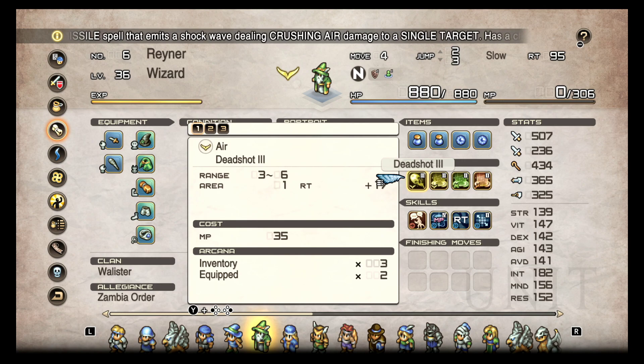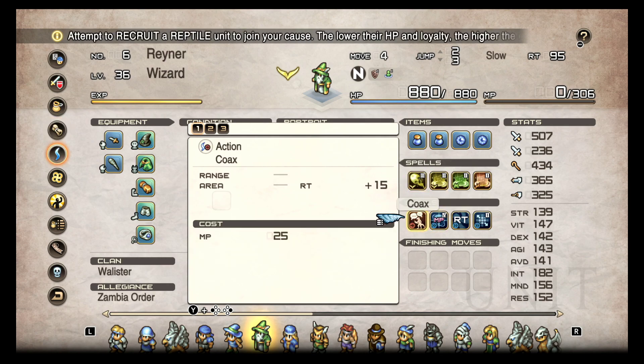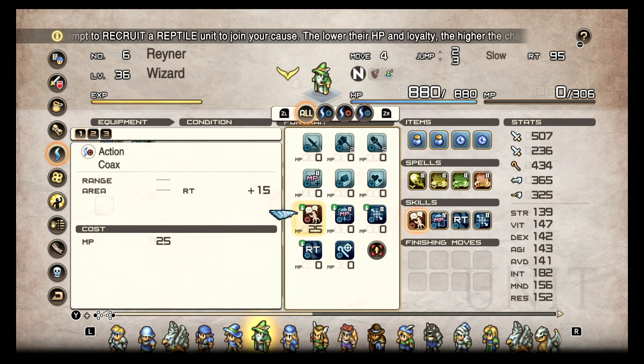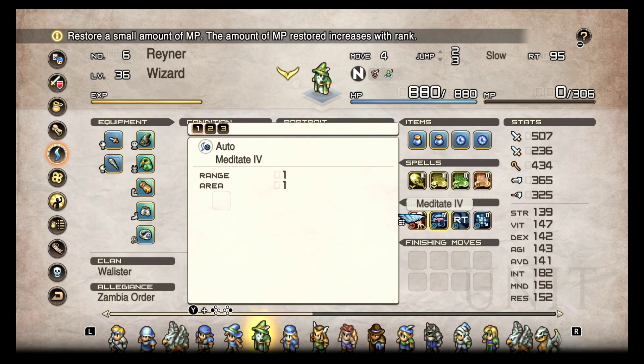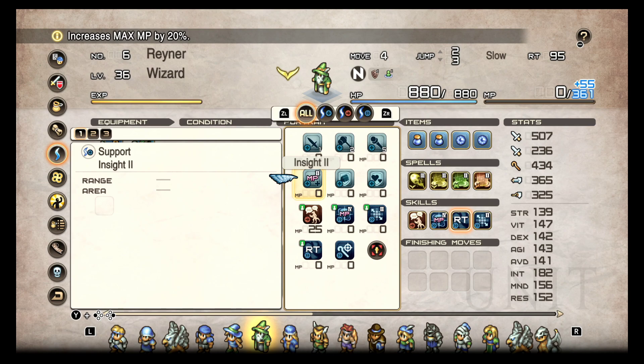And then Deadshot, just because for single target it's a Tier 3, and you never know — there might just be only one unit and you want to do more damage. Now, you don't need Cokes; that's just because I was trying to recruit lizard people. Meditate is something you're going to have. You're not going to have Conserve RT and Engulf off the bat, so you're probably going to put on Insight and then Concentration.